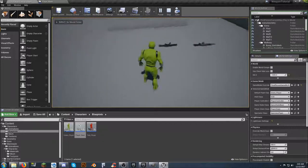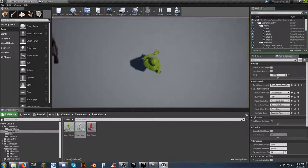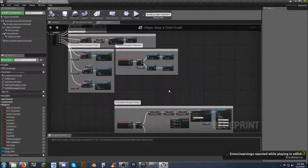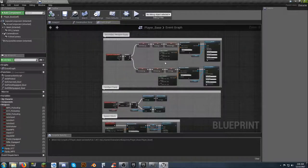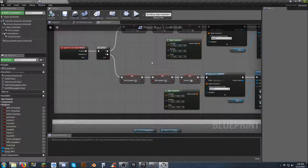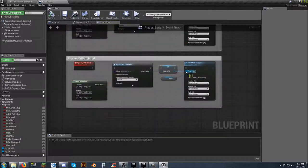Walking over the Glock — it disappears. Walking over the MP5 — it disappears. Hitting number one, no MP5. There's an error. Checking the error message log... the issue is 'attach to' — we forgot to pull a pin across and attach it to the target. Compile and save again. That one little thing caused the problem.